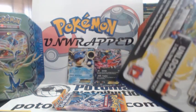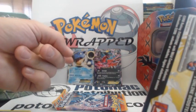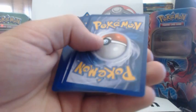I really want a Venusaur EX, because I have a Blastoise EX and a Charizard EX, and I want to match them up with a Venusaur EX.